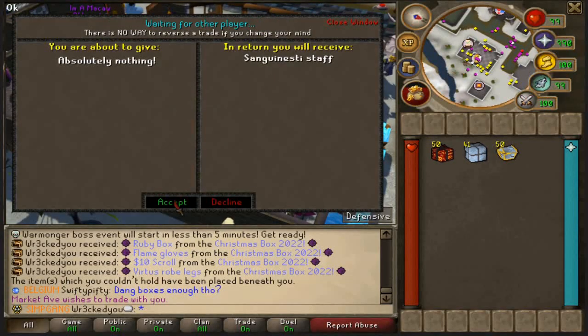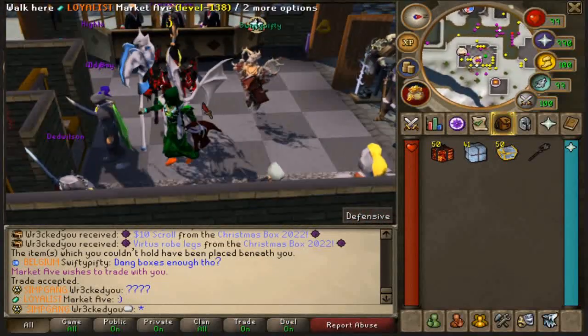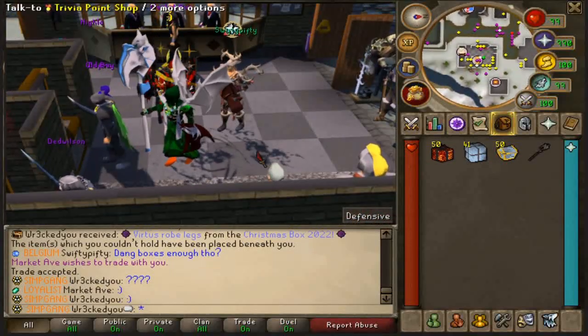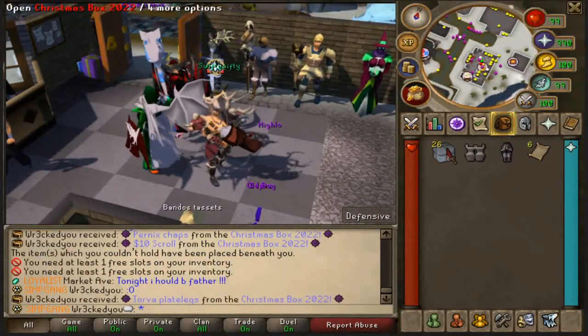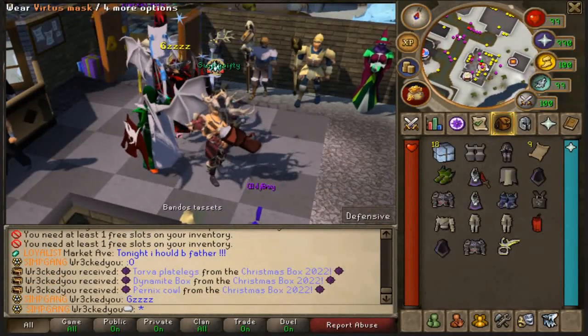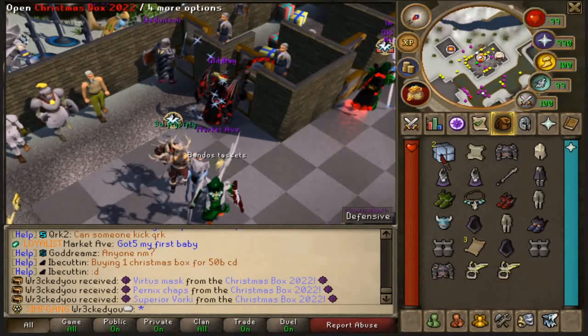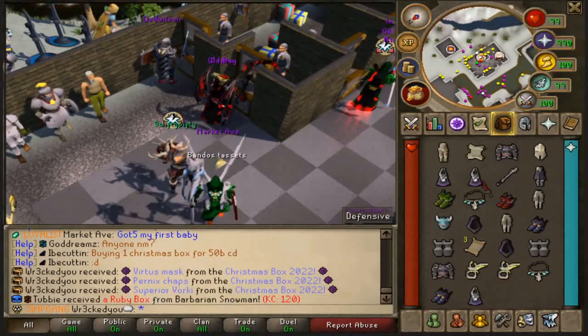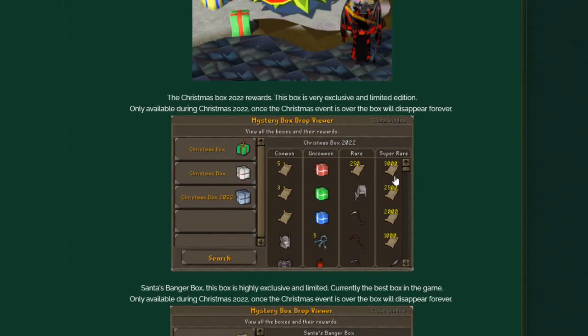Opening some Christmas boxes now to show the rewards — we received a lot and there's literally so much stuff you can get. We got a Superior Vorty and a Vorty Key pad. We could have gotten really lucky with one-bill scrolls, scythes, and more, but didn't quite get there this time. The possible loot pool includes loads of valuable items.